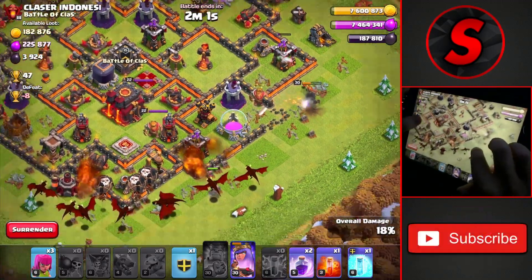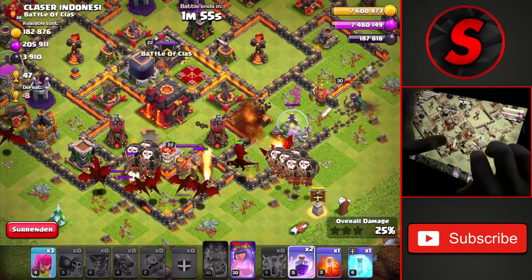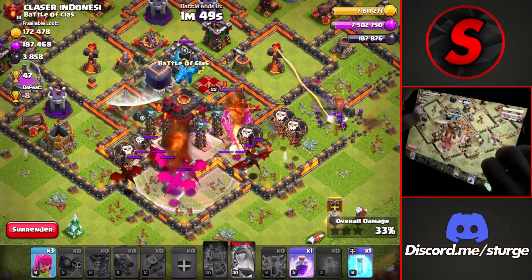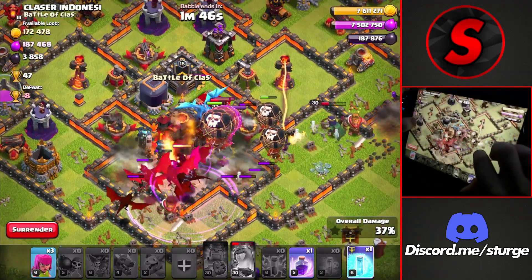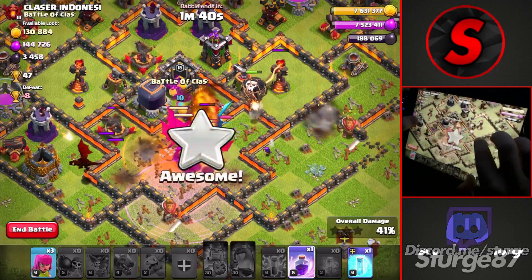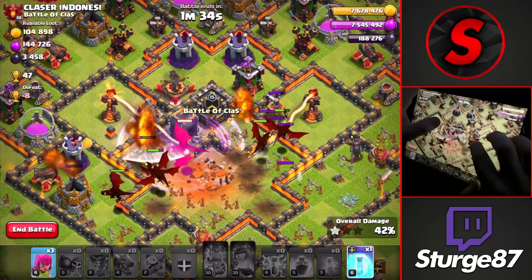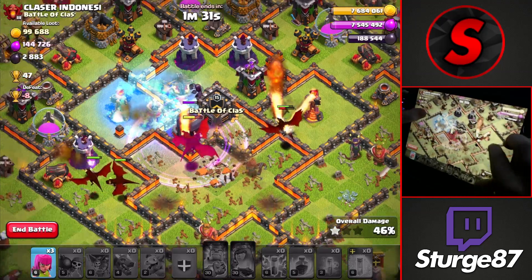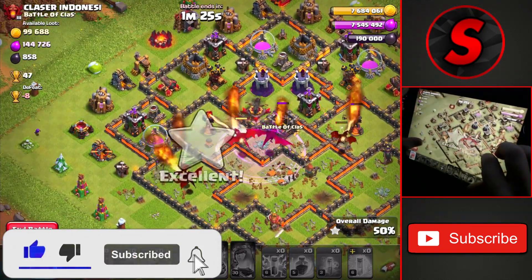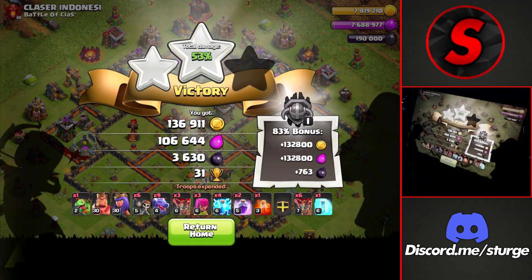Hopefully the queen can take down that second air defense as we work our way towards the bottom, dropping the rest of the dragons and the balloons with our Clan Castle balloons towards the right side. We'll probably have to take down the air defense with those balloons, then rage up the troops in the core as they make their way over towards the Town Hall. The Clan Castle electric dragon comes out, so we'll poison and freeze that to help the dragons work over there. The enemy queen is also alongside the enemy Clan Castle, so we take down both at the same time, then use the last freeze spell on that air sweeper — getting the first and second star against this Town Hall 10 for an easy 31 trophies.